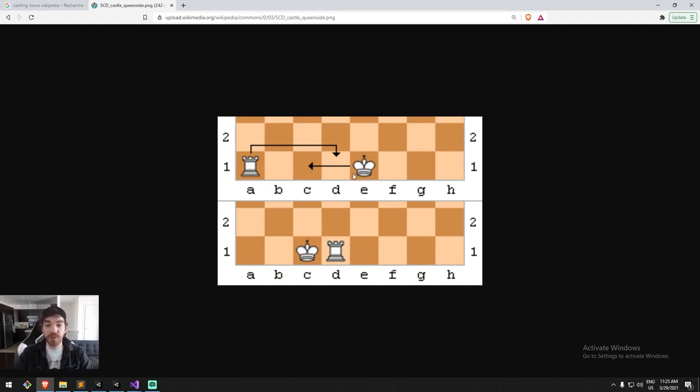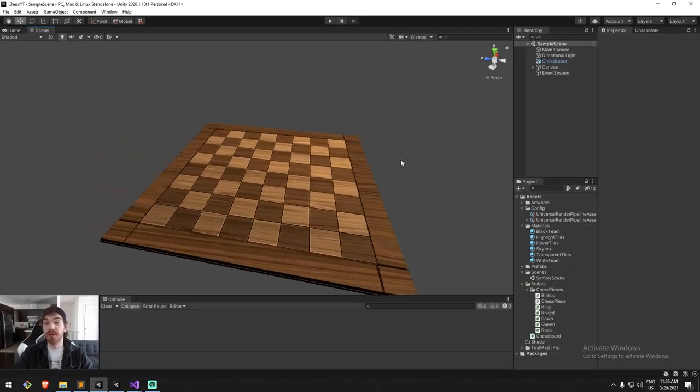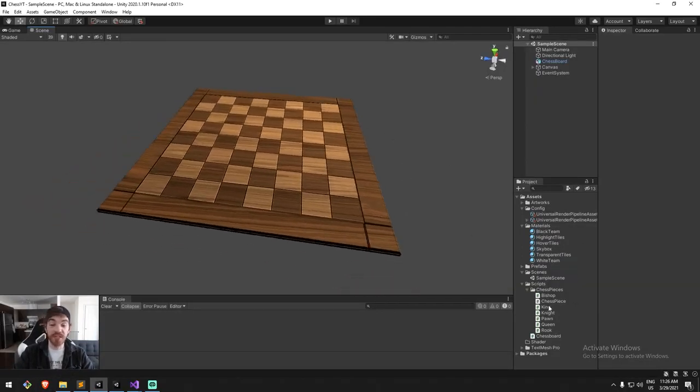When there is no obstruction in between them — so if all the spaces between the rook and the king who haven't moved yet are all empty — we can make the king jump two spaces. That's the only time in the whole chess game where the king can actually jump by two. He goes to the side of the rook, and the rook comes and swaps places with the king. To trigger this move we're going to trigger it on the king move.